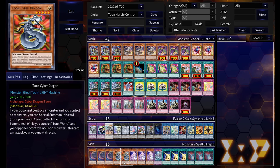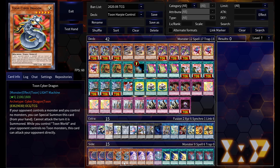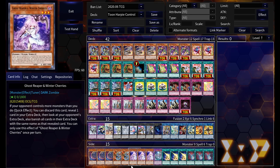As for the side deck, the one thing I want to mention is Toon Cyber Dragon. It's really searchable being a Toon monster, and if you're going second he's a very handy card — he's just Cyber Dragon, so you can play into a board. If your opponent has a monster in the extra monster zone, you can use Chimeratech Megafleet Dragon as fusion material to get things like Apollousa off the board. Notably, Chimeratech Megafleet says 'one Cyber Dragon monster,' not 'Cyber Dragon' — so Toon Cyber Dragon actually counts. Pretty slick.